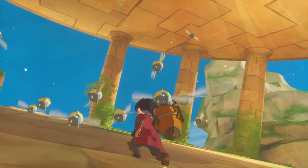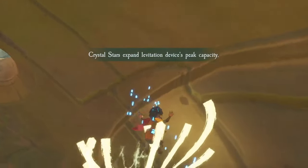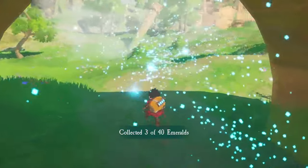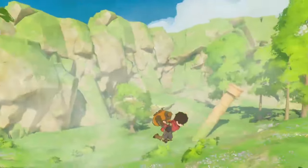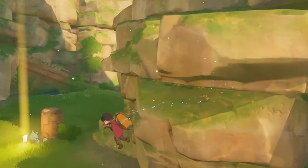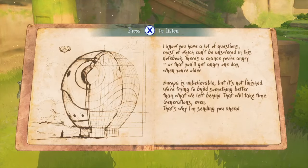These mechanical creatures are known as the gardeners. Besides the collectible journal pages, there are other collectibles to look out for, such as crystal stars that allow Z to levitate higher and longer, and emeralds that you can collect for fun. These three things encourage the player to thoroughly explore the areas they come across. Journal pages are easily found and recognized by a glowing yellow pillar, whereas crystal stars and emeralds are more hidden away in high places and inside buildings.